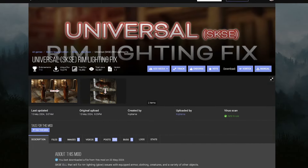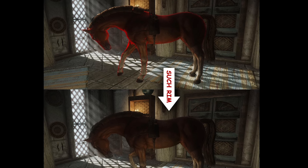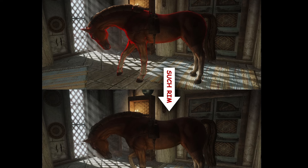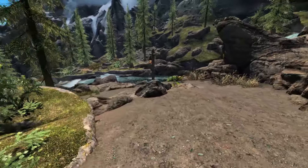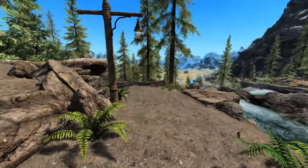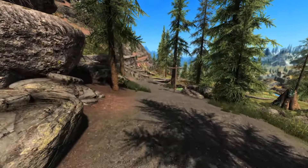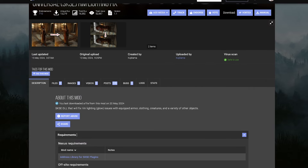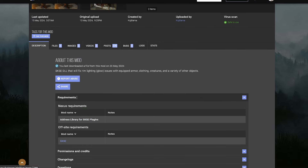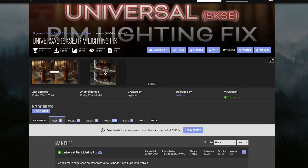Now let's move to something new — this is the Universal Rim Lighting Fix. You know that weird magic effect that plays out when you cast buffs on yourself or NPCs? This removes that. You might say you like it, but when you have a lot of NPCs with those light effects — especially in survival mode or when diseases are active — it becomes very distracting and looks horrible. This mod fixes that. Always check the requirements; this one needs Address Library, which we have. Go to Files and install it.